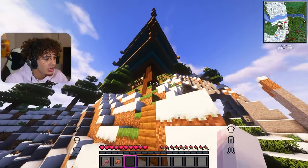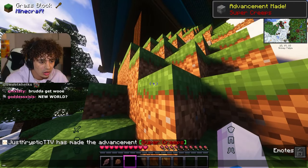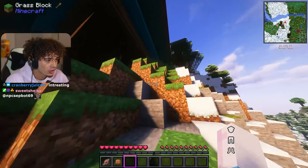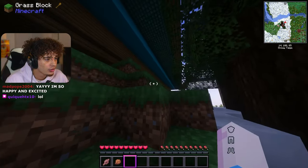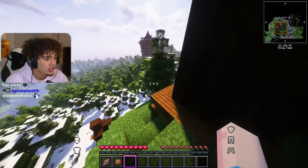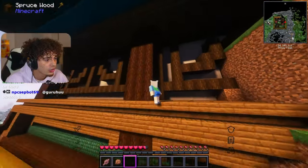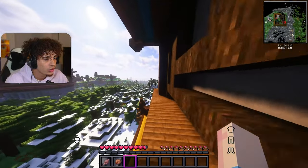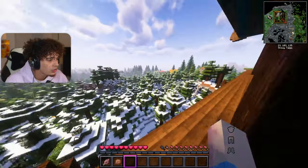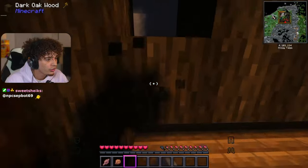Let's go up to this big tower and see what this is. Achievement — super creeper, find an infested temple. I don't think we'll build our house near this just because this is kind of its own thing. I don't know where to go in. There's no front door. There's another building over there and it looks like a village too. I guess we could just break through it.